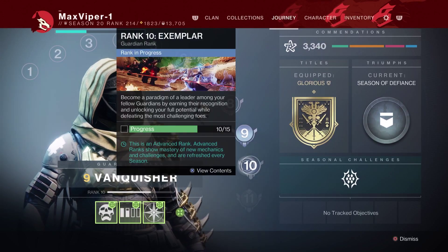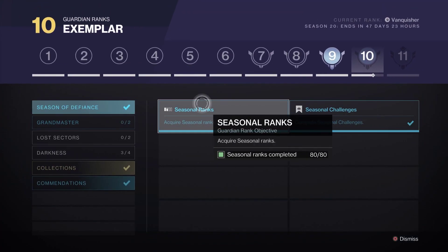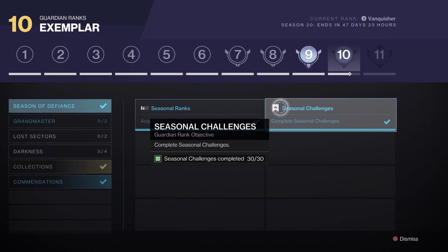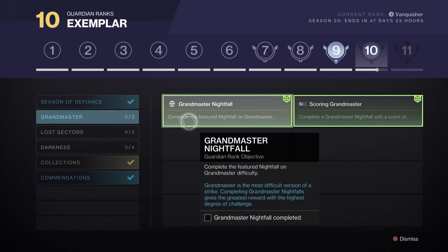Opening up our Rank 10 tab, we'll go over to Season of Defiance. We need 80 seasonal ranks completed and 30 seasonal challenges. Moving on over to the Grandmaster section, we need to do the featured nightfall on Grandmaster difficulty.